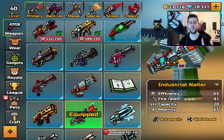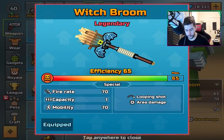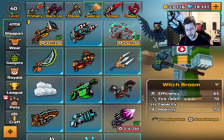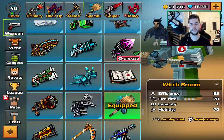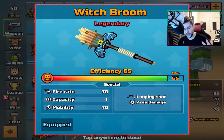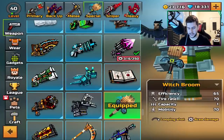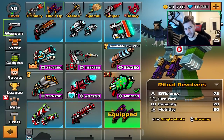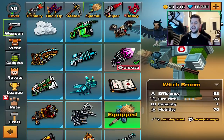If you missed my last weapon review, go check it out. We checked out the Witch Broom - 10 out of 10 weapon. The only way I can explain it is that the way you fire it is very similar to the Poseidon Trident. Witch Broom - if you can get it, craft it. It's brilliant. I know it's no longer Halloween, but it's definitely a weapon I suggest. Primary weapon 10 out of 10, backup weapon 10 out of 10, melee weapon 10 out of 10, special weapon 10 out of 10.